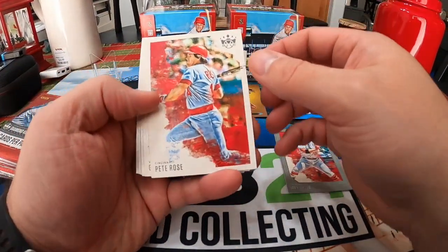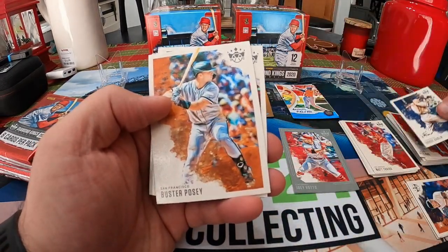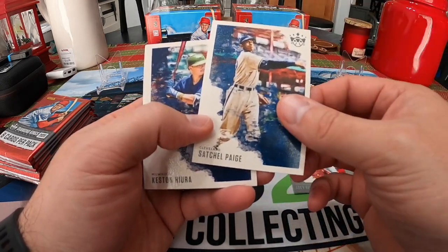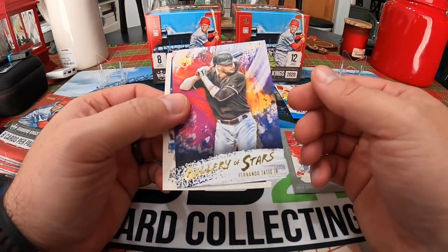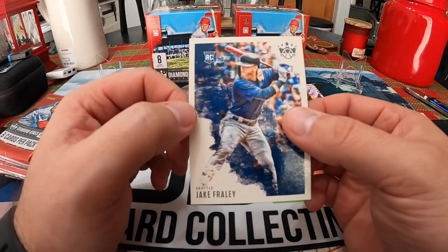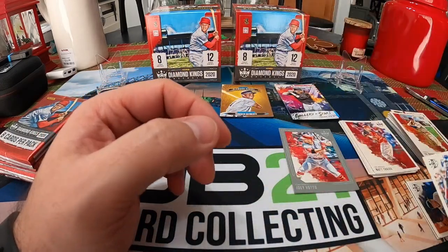We got Pete Rose, Goose Gossage, Buster Posey, Satchel Paige, Keston Hiura, Joe Cronin, Fernando Tatis Jr. Galleria Stars, and a Wrong Mariner rookie Jake Fraley — it is the short print one but not the one we're looking for.